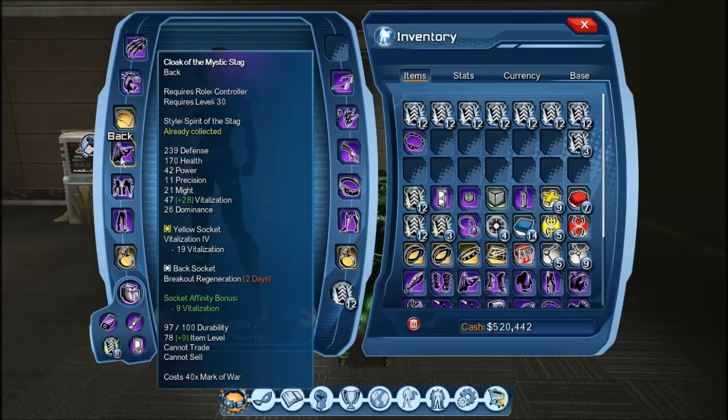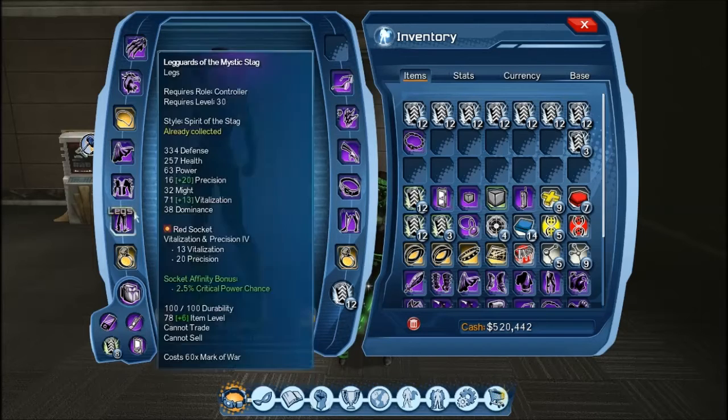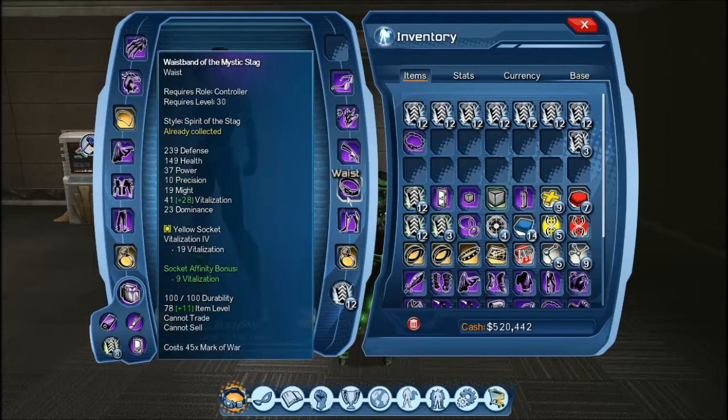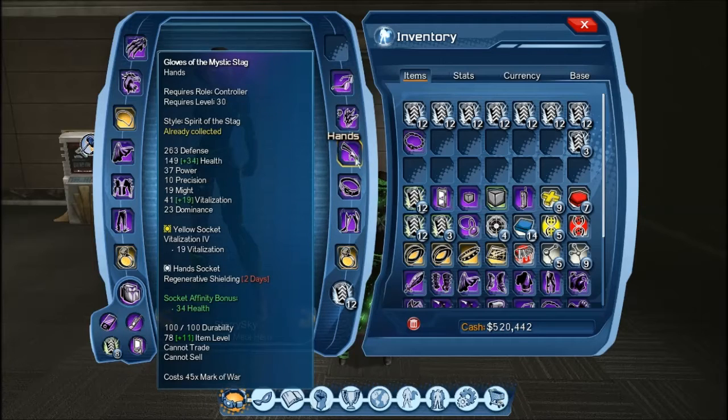What we want to do with those mods is stick in pure vitalisation. Whatever tier your gear is — tier 1, tier 2, tier 3, or in between — you want to stick the relevant tier mod in your gear. Since I'm tier 4, I use vitalisation 4, which increases my vitalisation by 19. So I've stuck in vitalisation for my back, waist, feet and hands.